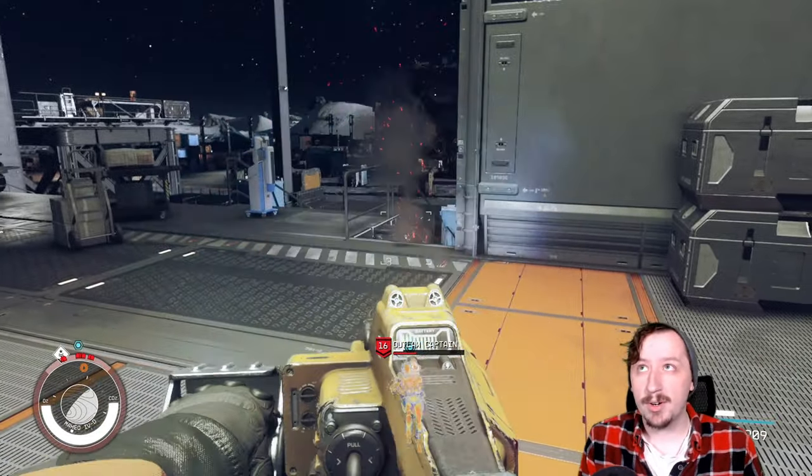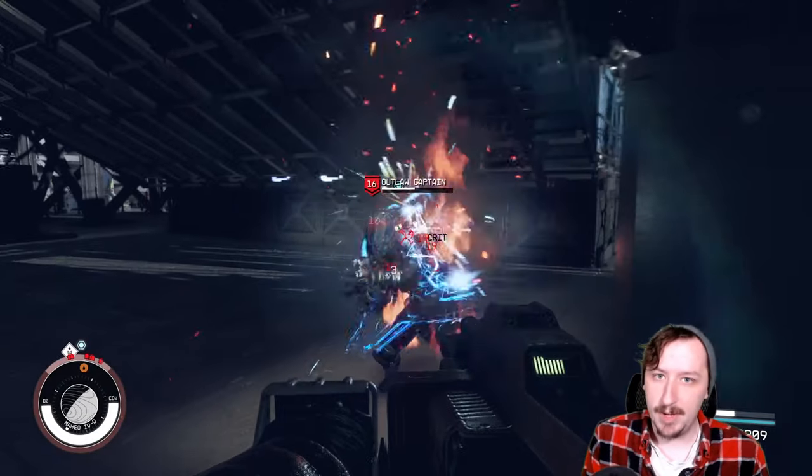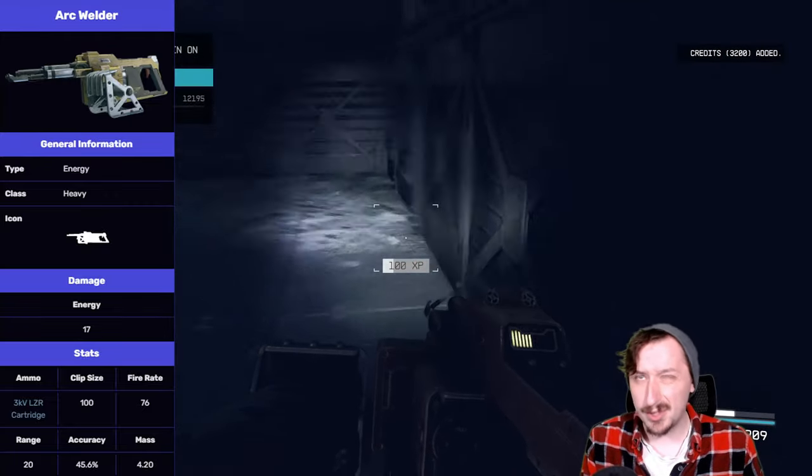This is one of the more early game heavy weapons that you can get, as well as one of the more early game energy weapons. For base stats, the Arc Welder comes in at 17 damage a hit, which isn't super high, but it's not super low either.